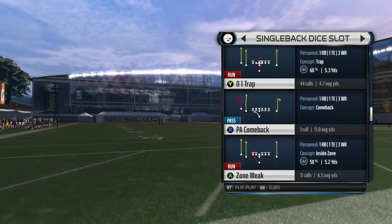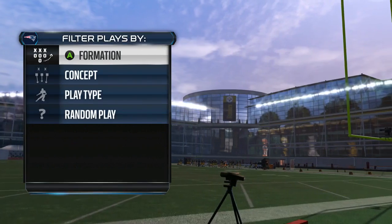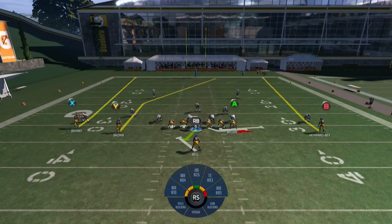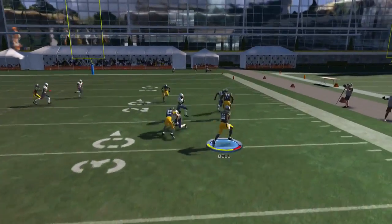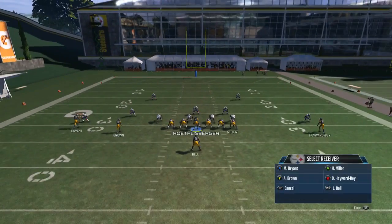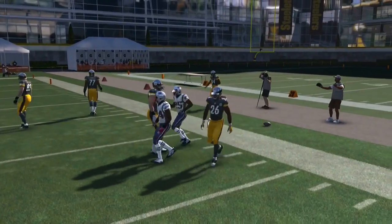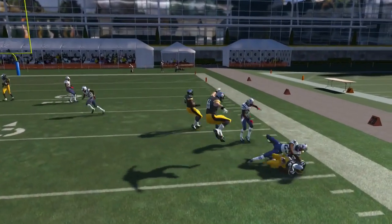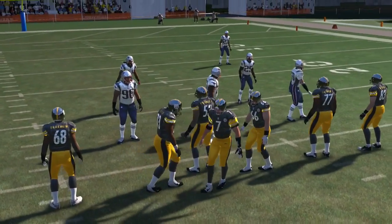I don't really like screens out of single back because the pressure gets there too quick, but I will run makeshift screens. The only adjustments I like to make for this play are putting the tight end on a flat and the running back on a flat to the right. Then it's pretty much self-explanatory — just give it to your running back and make something happen. If your opponent's blitzing you'll get a good amount of yards; if they're sitting in coverage you'll probably get a couple yards. You want to be efficient with your halfback moves — utilizing the stiff arm, spin, and double juke to your advantage.